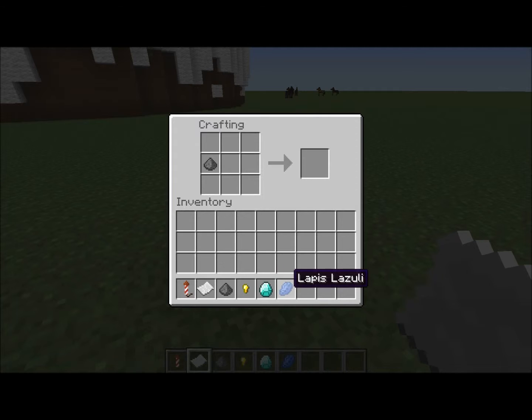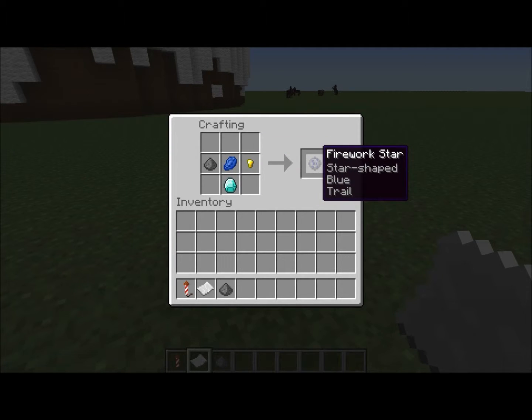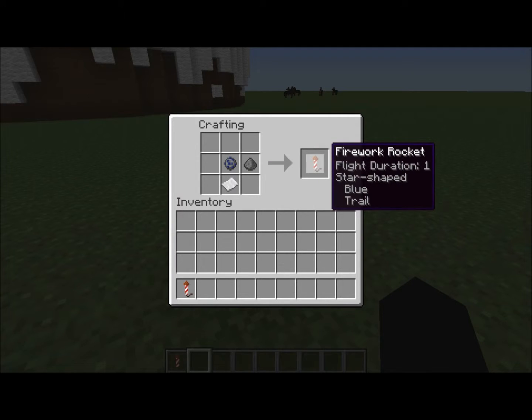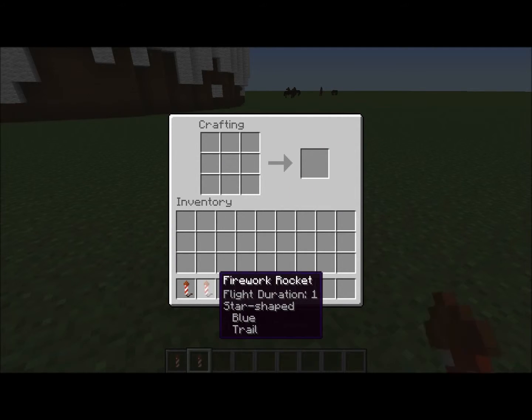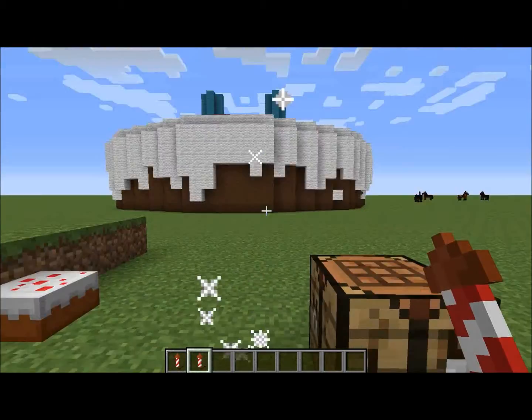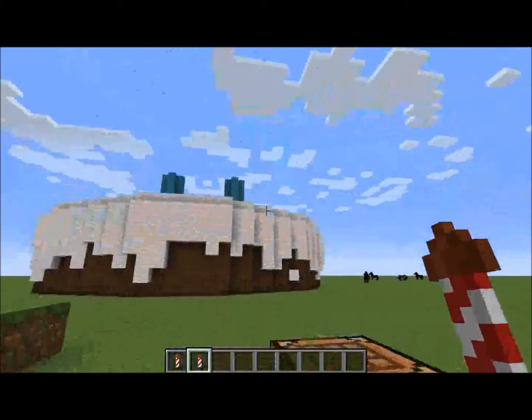To make the one I made, you need to get gunpowder, lapis lazuli, a diamond, and a gold nugget. And these don't have to be in any order, and that will give you a firework star. The firework star is the important bit. Then to the firework star you add gunpowder and paper, and you'll get a firework.